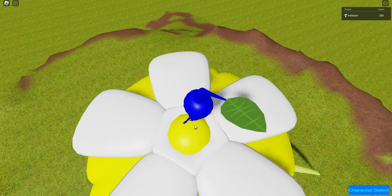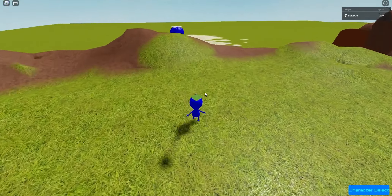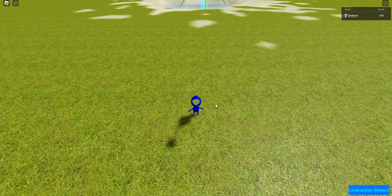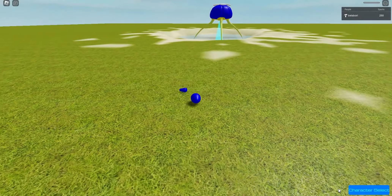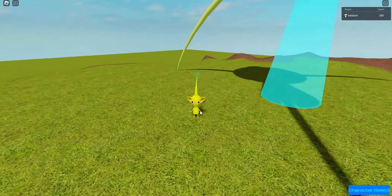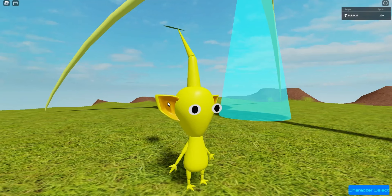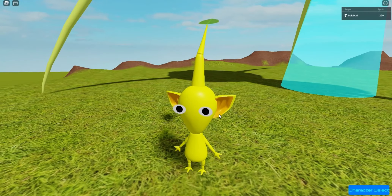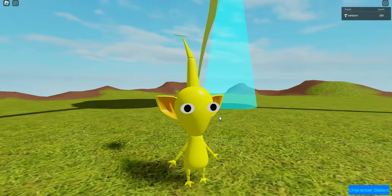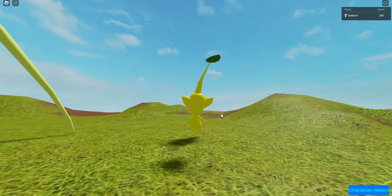I'm surprised I did this well on the models. I need to show you all the yellow Pikmin because of its ears — they're one of the main reasons why I love how I did them. Look at that. It looks kinda realistic with that little thing on the membrane or whatever. I just think that's cool. If you don't think it's cool, then get lost.